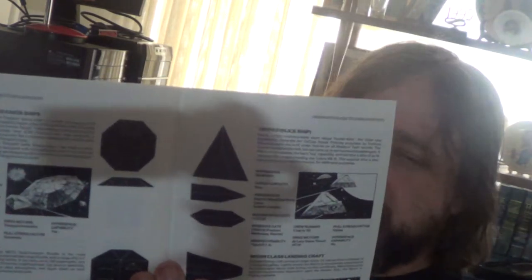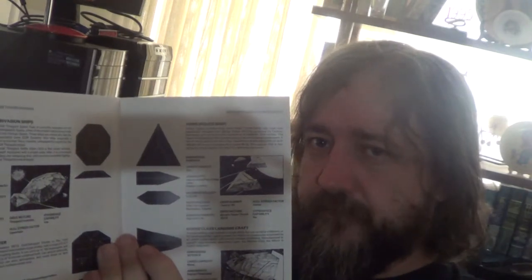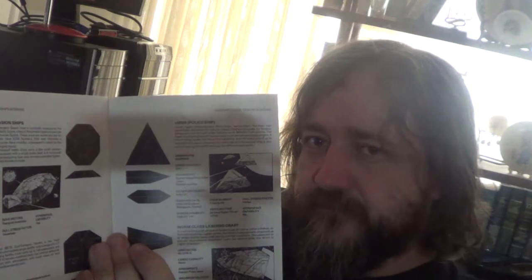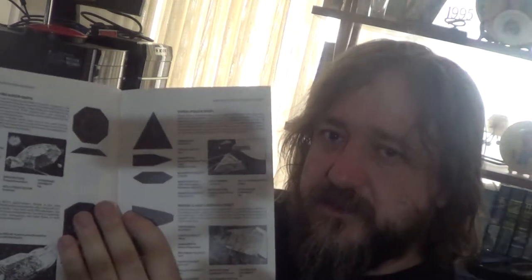I should have mentioned that when I was showing the identification chart — I think I did. It's the official ship chosen by the law enforcement agencies that operate around each system, around each planet. There's the Worm class landing craft, and that's it.